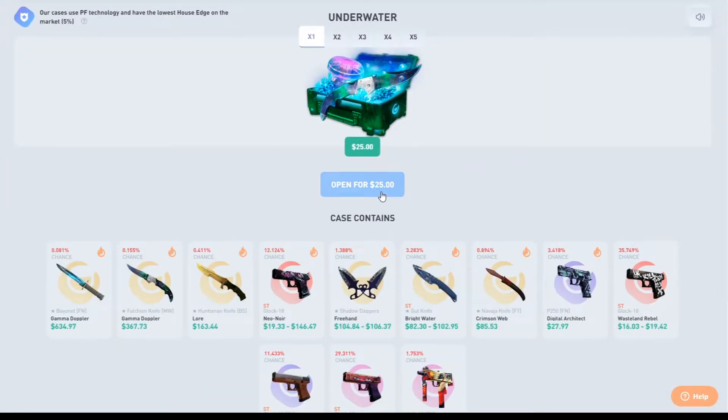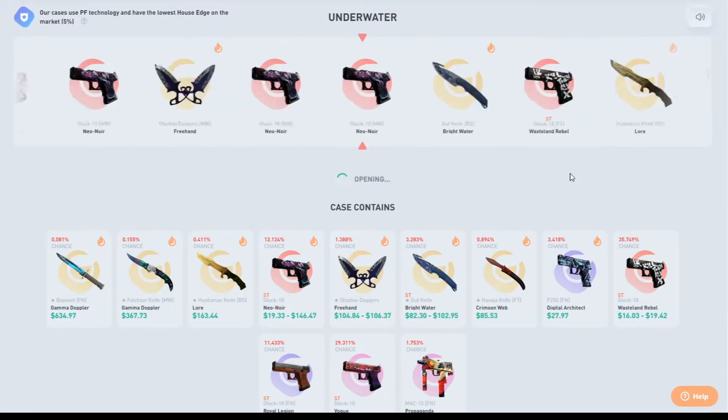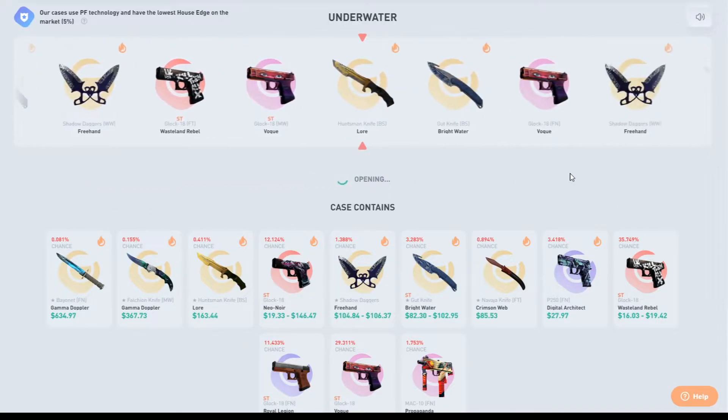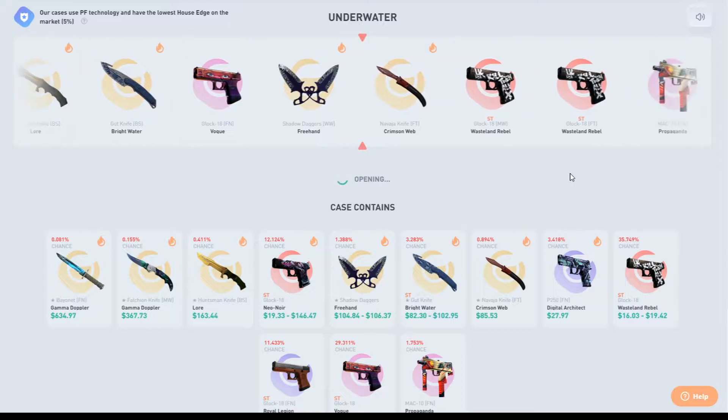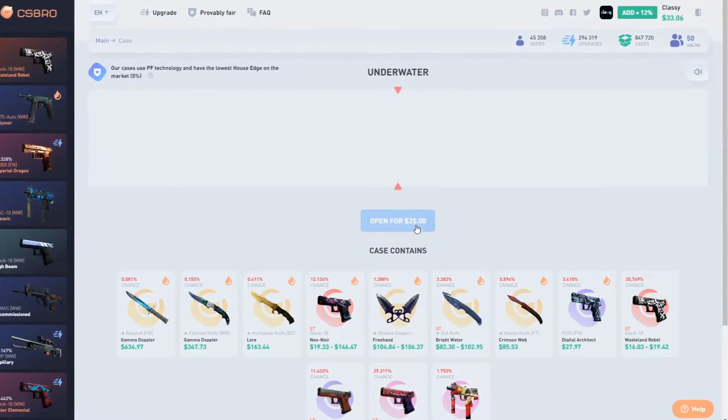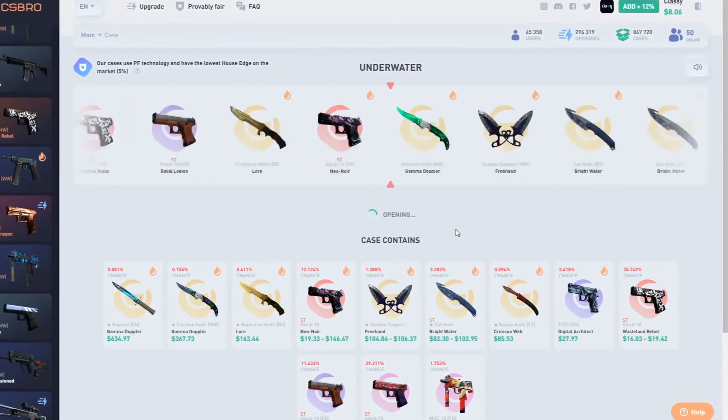Let's go do the underwater case for $25 — maybe we pull a knife. This would actually be huge, this would put us in really good profit. We'd be at $300. Please stop. Oh, that's rough. That's money back though. Lost six bucks — not as bad as it could have been.